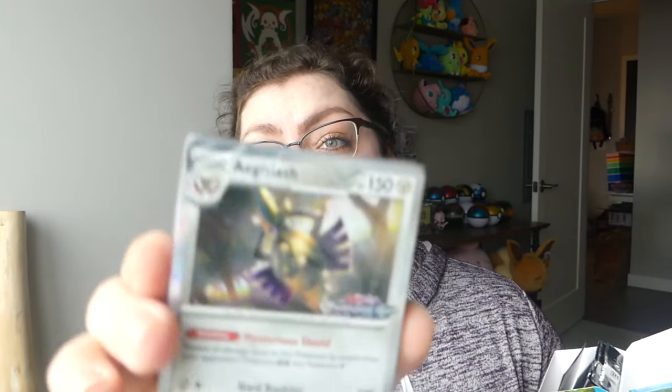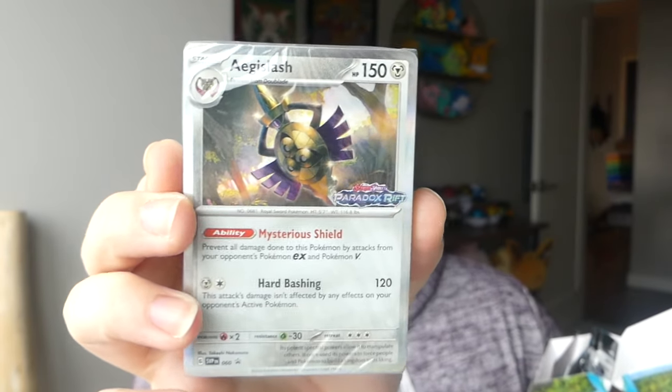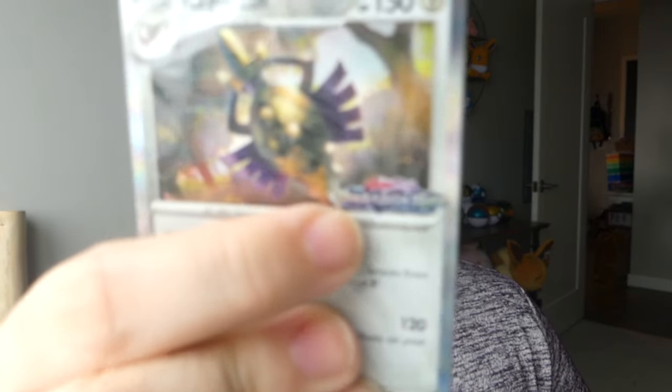Why am I opening this? It's to show you which promo cards we get. In the Build and Battles it comes with four different promo cards that you can get. It puts the set name symbol in the corner, which I just love. It also gives you a pre-made deck in there to play with and little instructions if they introduce new mechanics in the set. And then we also have four packs of Paradox Rift to open — that is what comes in a Build and Battle box.